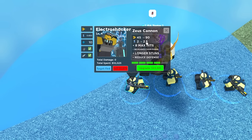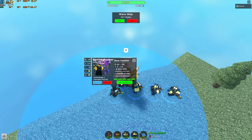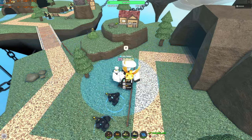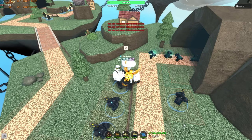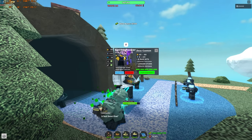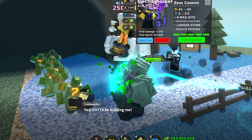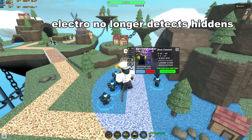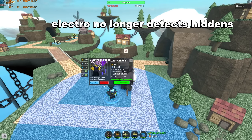Zeus cannon is the new max level. The fire rate goes to 2.55 — which is actually slower — but it does deal more DPS with 8 max hits, increased chain range, longer stuns, and reduced defense. Electroshocker isn't a pile of trash anymore; it's actually worth using. The only issue is a place limit of four, which makes it less ideal. It works more as a support tower with chaining, breaking armor, but at 23 grand I'm not sure.